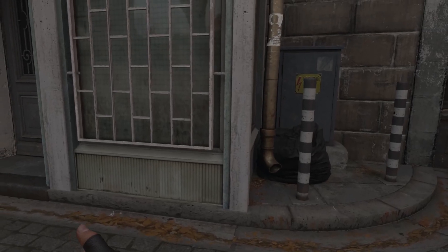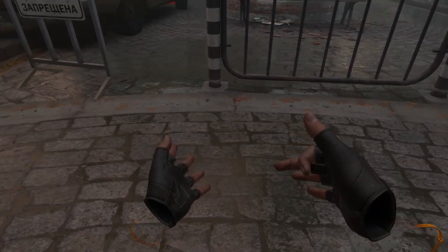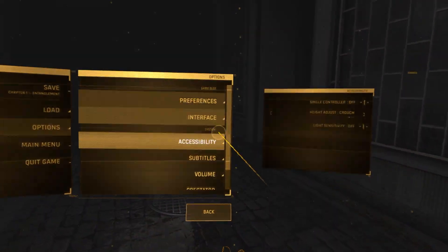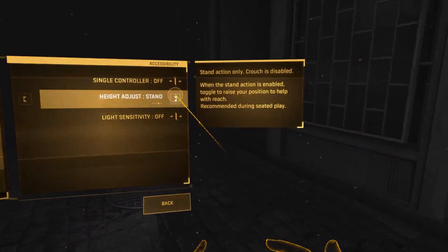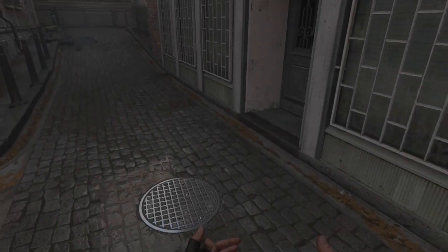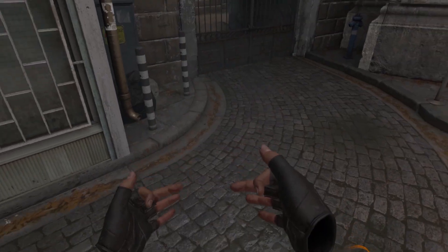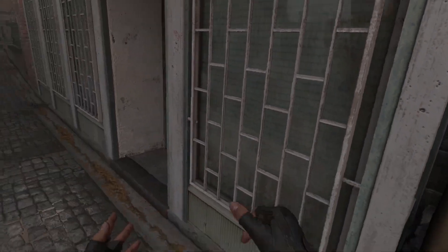Crouch action is disabled — you can enable or disable crouch. Returning to the game, you can see that I'm basically sitting, and crouching makes me even lower, so I'm pretty low on the ground. There are a few more options — Standing means you are set to a fixed height, and I can just crouch down or stand up normally.